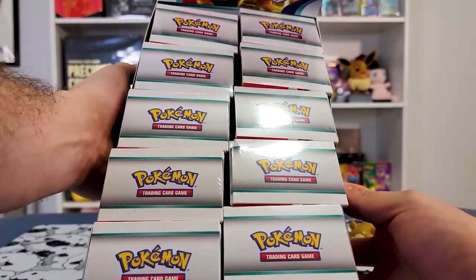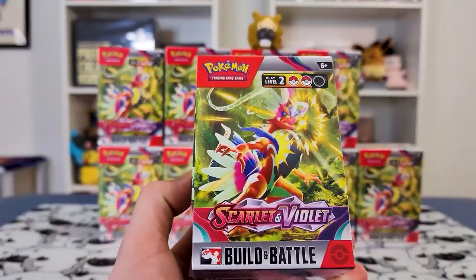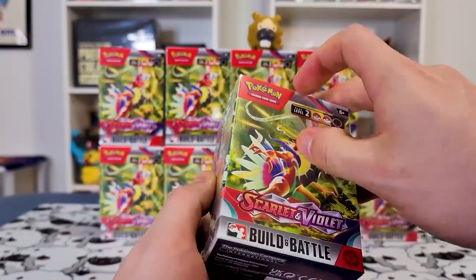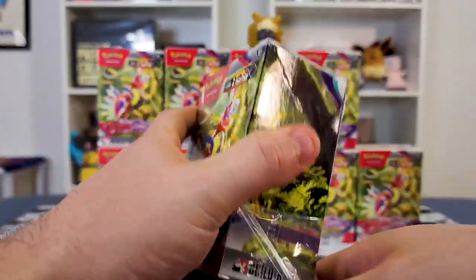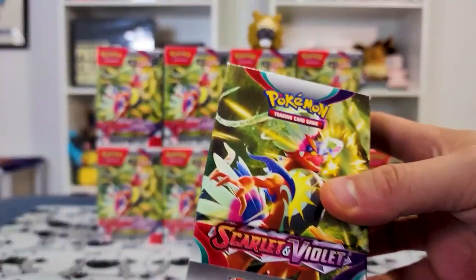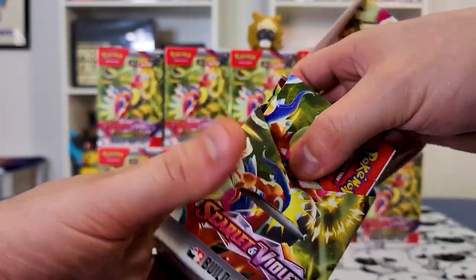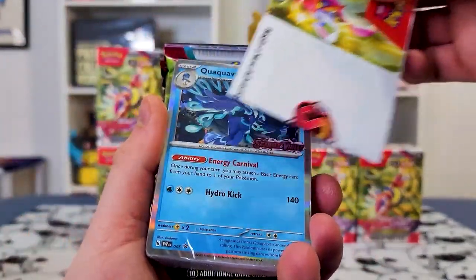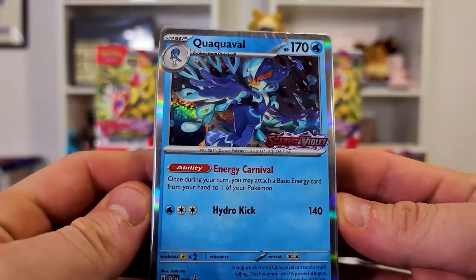Here it is — we have 10 whole Build and Battles inside. I have never had an entire case of Build and Battles before, and this is my first time opening one. I don't think the staff-signed promos are in these; I think those are only in the pre-release kits, which I've never had either. We got the Quaxwell stamped card right off the get-go.